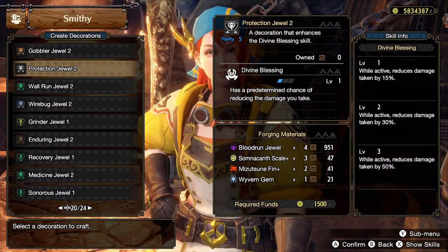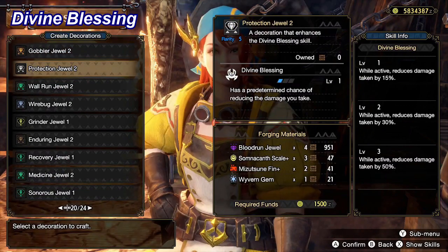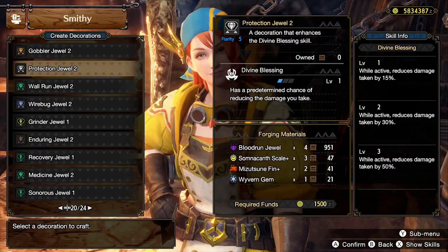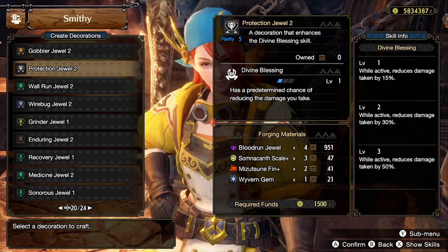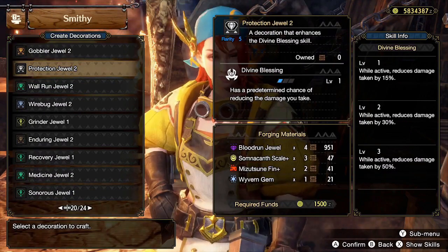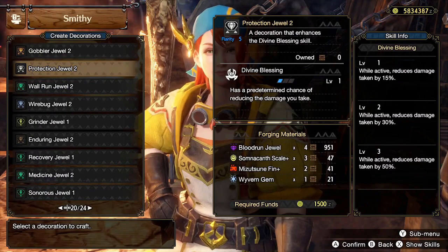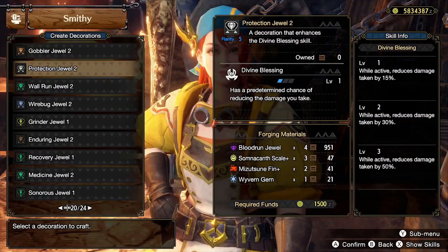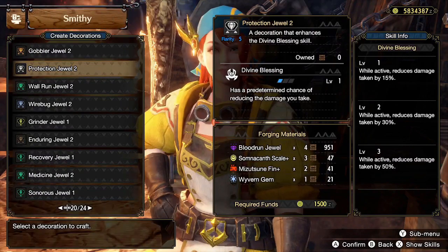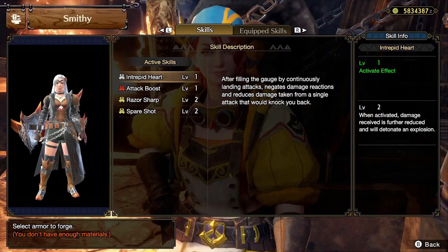The other honorable mention is Divine Blessing. At level 3, this grants a 25% chance to reduce damage taken by 50%. Divine Blessing has always been a great defensive skill and can sometimes come in clutch. But just like Blood Rite, there aren't really any efficient armor pieces that have Divine Blessing except maybe the Goldrathian Chest Piece, and the decoration for Divine Blessing is a level 2 decoration. Divine Blessing is also obsoleted by another armor skill called Intrepid Heart, which I have at number 1.